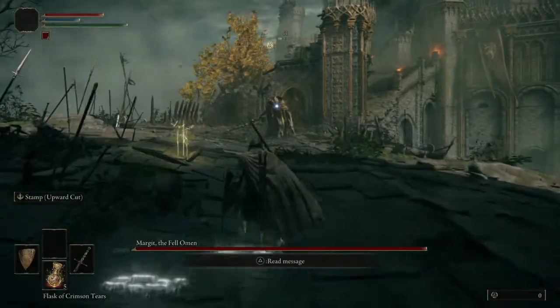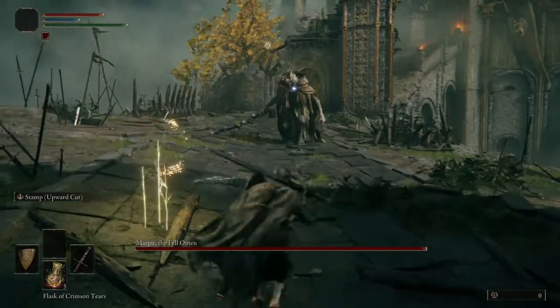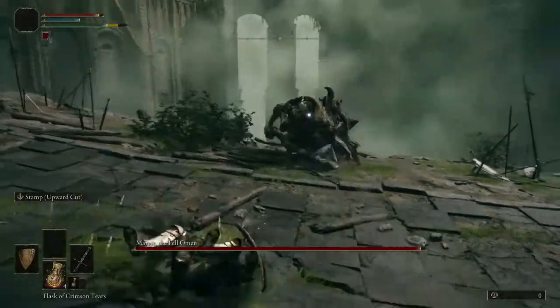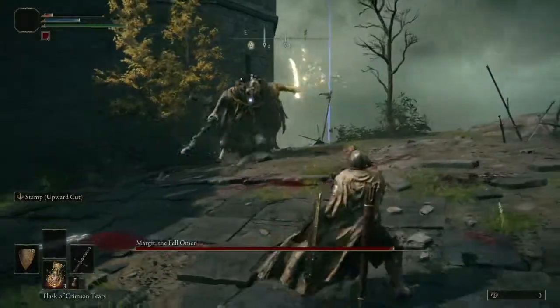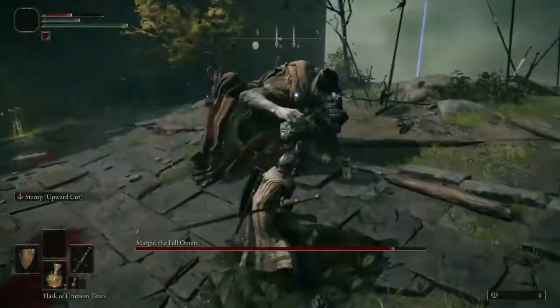The first attack I'll go over with Margit is this double projectile attack from far away. This one is super easy to avoid simply by sidestepping. However, if you are fat-rolling and too close to him, he will not be able to sidestep these, and you will need to roll.